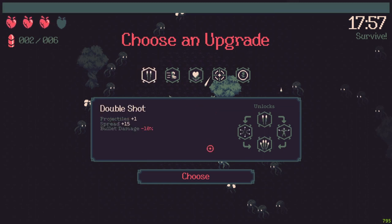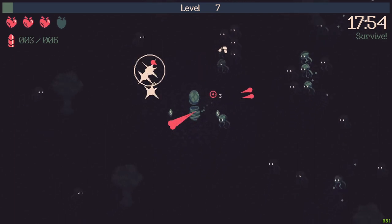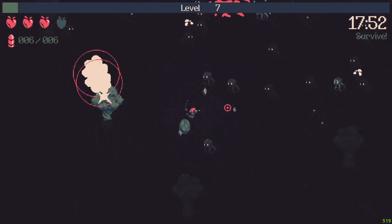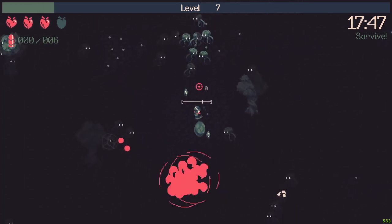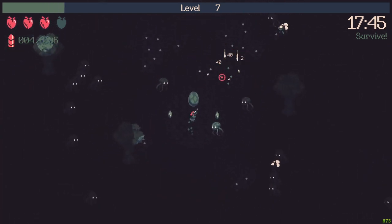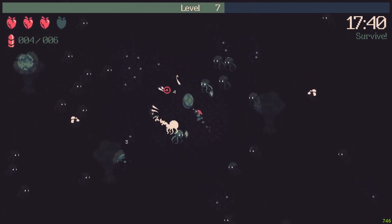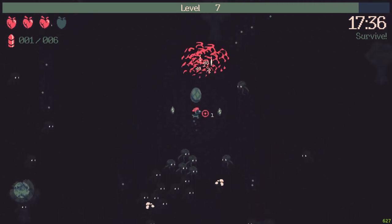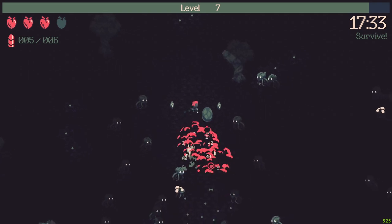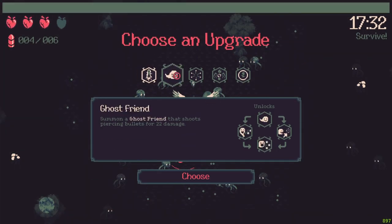Another level up — what I want now is the dagger. Because the dagger will do damage equal to my bullets. And since my bullets will do a lot of damage, my dagger will do a lot of damage. Also I will have the dragon hatch and that will give me a lot more damage.